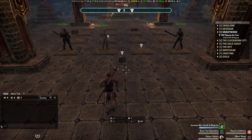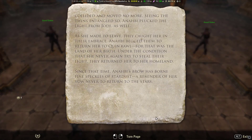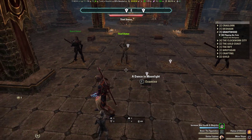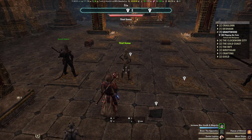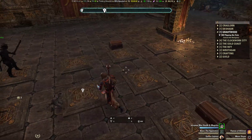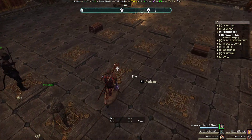First thing we need to do is speak to the dancing moonlight stone. You can turn the pages and from here it's very simple — what you have to do is move these statues. You can move any of these statues, and you need to move them up here to these two chests. Once you place a statue there, you will unlock the main chest at the back.